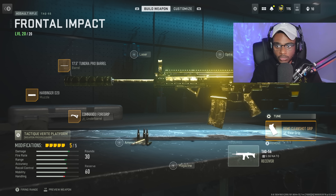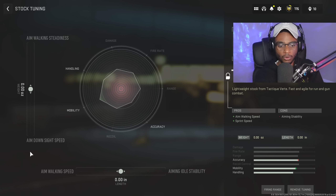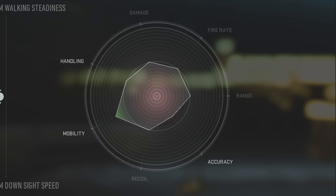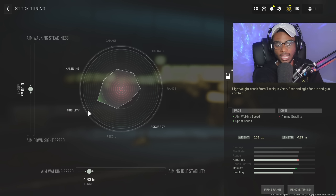We're going to transition over to the stock. For the tuning here, I like to max out the aim walking speed — this approach works for all weapons. You want to find the attribute that is at its peak before it starts to digress. For aim walking speed, we bump up the mobility tab until we see its peak, then stop. It reaches its peak right around negative 1.83, so we're going to stop in this area and not go any further.